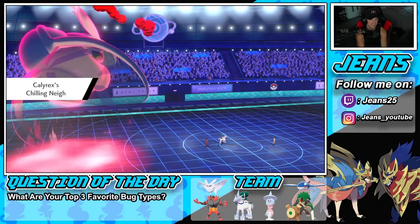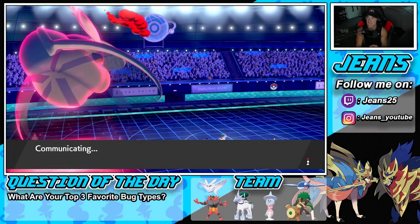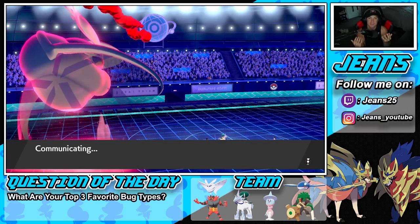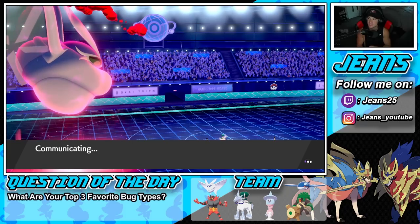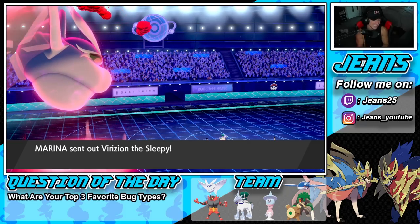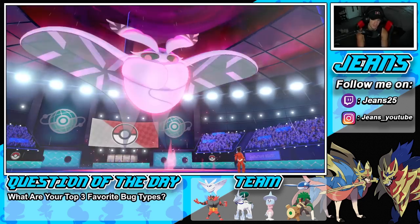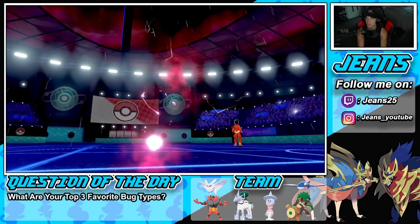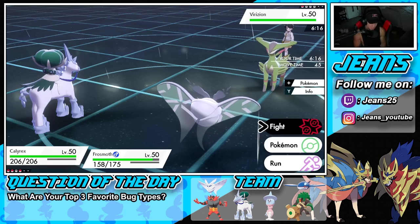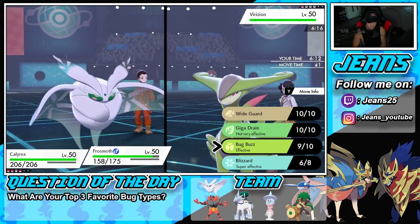Especially against Special Attackers — no Special Attacker is really going to hurt it due to Ice Scales. Then in Dynamax, Max Flutterby just drops Special Attack left and right. Its ability soaks up the damage and then you also get the drops. This thing is insane. His final Pokemon is Virizion. It's over — my Calyrex coming in hot with Glacial Lance, and Frostmoth coming in with Blizzard.